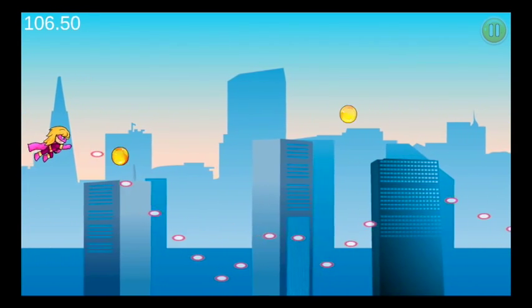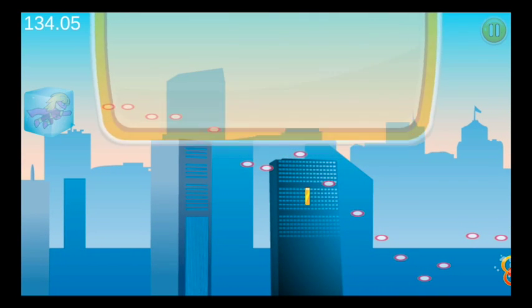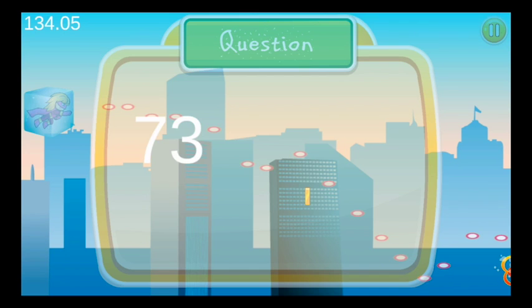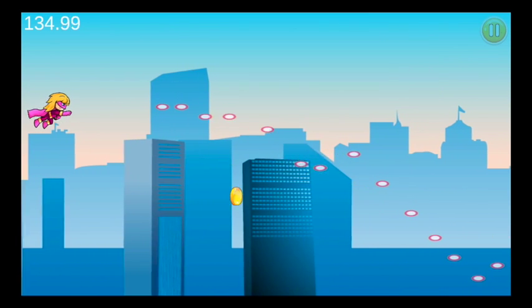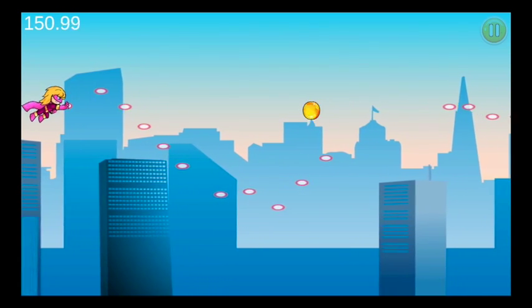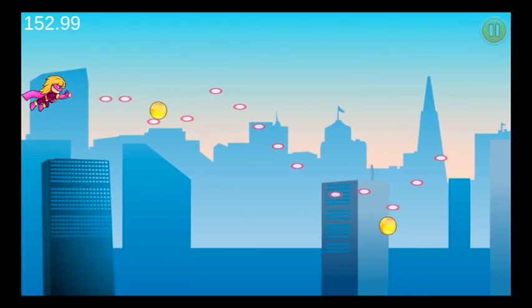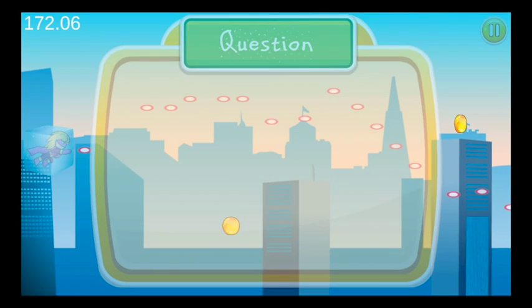It's like the designers who made this game are stupid. Okay, so kids, what does this mean? Well, that's easy. 3 is going to be at the end, so the only logical conclusion is going to be B. We see the glorious travels and fighting of crime of Math Girl, who is an idiot.